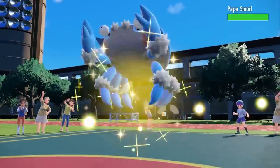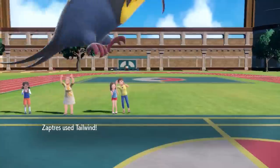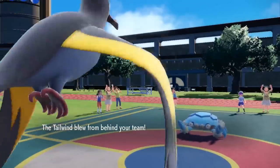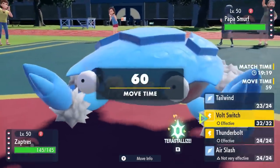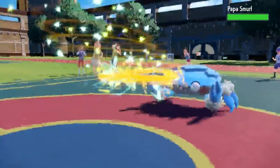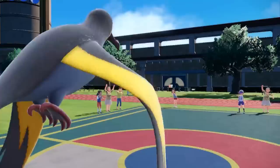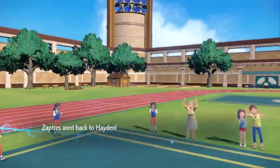He brings in the shiny Gothitelle — the papa smurf shiny — gotta be the greatest shiny in the game. I haven't even seen one of these yet. Question of the day: leave a comment — what is your favorite new Gen 9 shiny? Anyway, going for the tailwind there actually activates my ability and gives me a nice little boost in electric damage. I go for the Volt Switch and that straight up takes care of papa smurf. That little extra boost from the wind was able to get the KO.